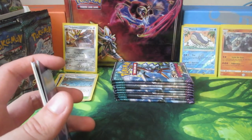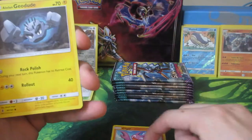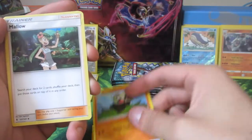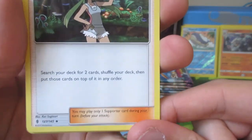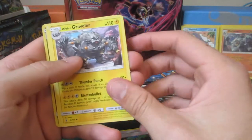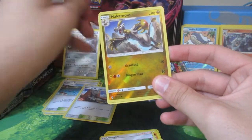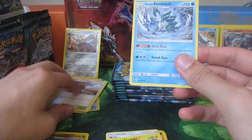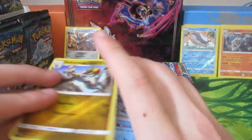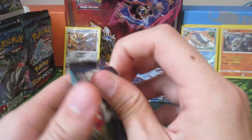Oh! You are Psychic! Sometimes I amaze myself. We have a Gligar, Alolan Geodude, Patrat, Litwick, Pancham, Mallow - an interesting support card. Search your deck for two cards, shuffle your deck, then put those cards on top in any order. We also have an Alolan Graveler - you've got the whole Evo line now. We have Altar of the Sun. Oh! Reverse Holo Hakamo-o - I actually needed one of those. And an Alolan Sandslash - I love that, it looks really tribal.